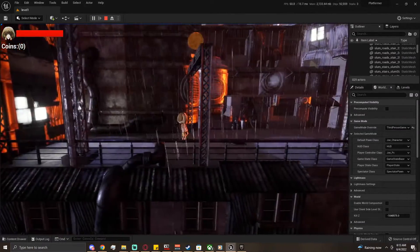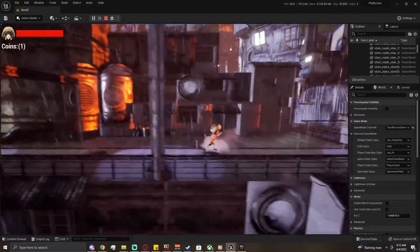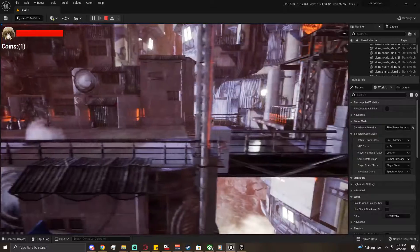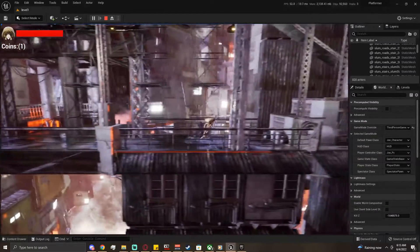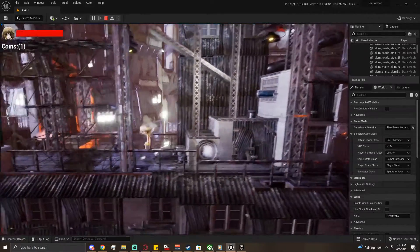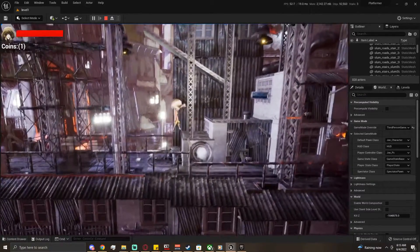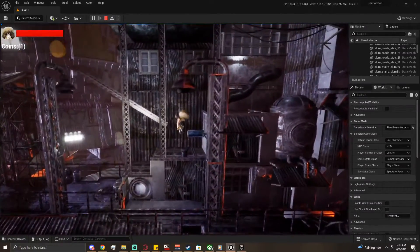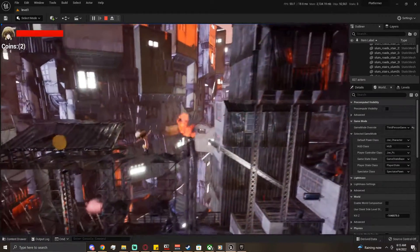One of the first things you see: we've got a coin up there we can't get to, but if we wall jump we can grab that. Run all the way down — we have something that keeps us from being able to glance off of these and go around the side. That's all done in code. You can also just make sure you put in the correct exact path so that you can't get off the path.